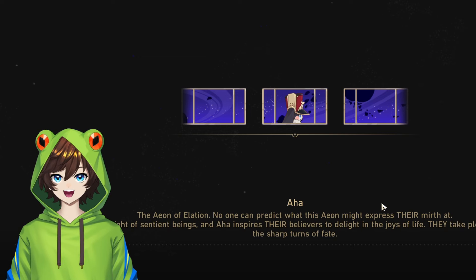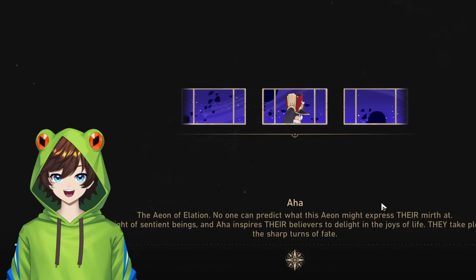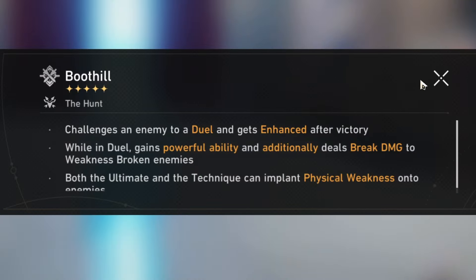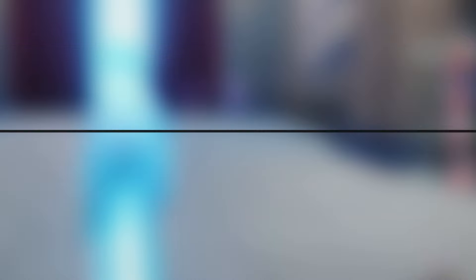I opened up Star Rail and I saw Boothill, and I'm like, ooh, who is this character? They look super awesome, and I hope that he really is awesome. Boothill challenges an enemy to a duel and gets enhanced after victory. While in duel, he gains powerful abilities and additionally deals break damage to weakness-broken enemies. Both the ultimate and the technique can implant physical weakness onto enemies.